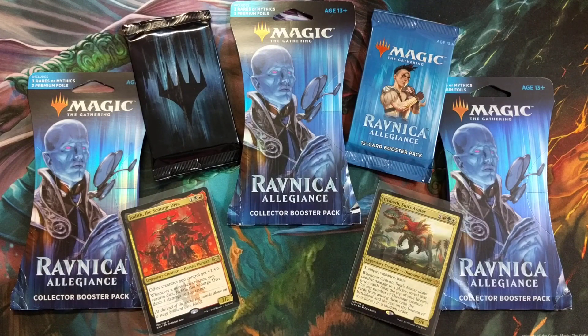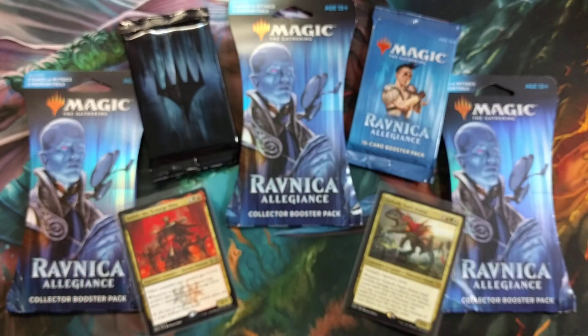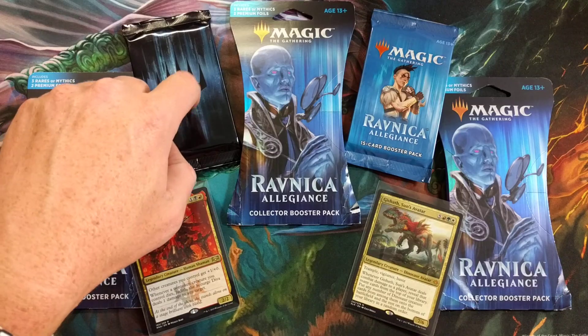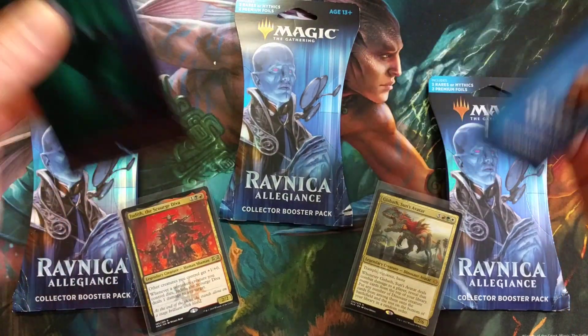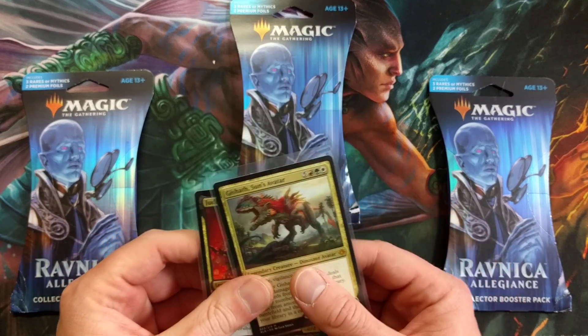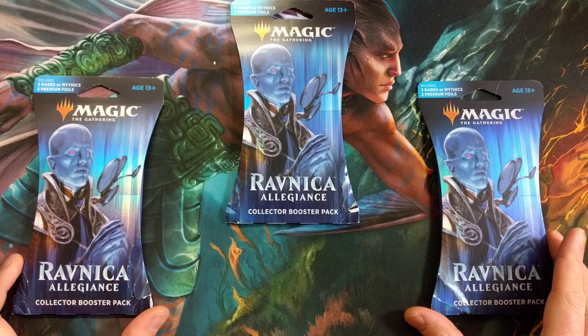Welcome back, my ninjas. Joey Moss with Bad Boy Gaming. We're gonna bust open three more collector booster packs, thanks to B. Lundy — he also sent me whatever's inside of here for you. From last week I asked a few questions in videos, people answered them, and we're gonna go over who is gonna take home something nasty: the Planeswalker Mythic Edition with the Ravnica Allegiance pack, and also the Judith Scourge Diva and Gasath Son's Avatar. Let's get into cracking these Ravnica Allegiance collector booster packs.